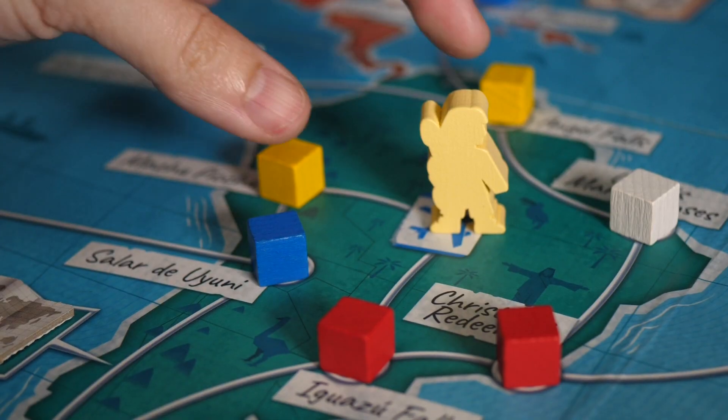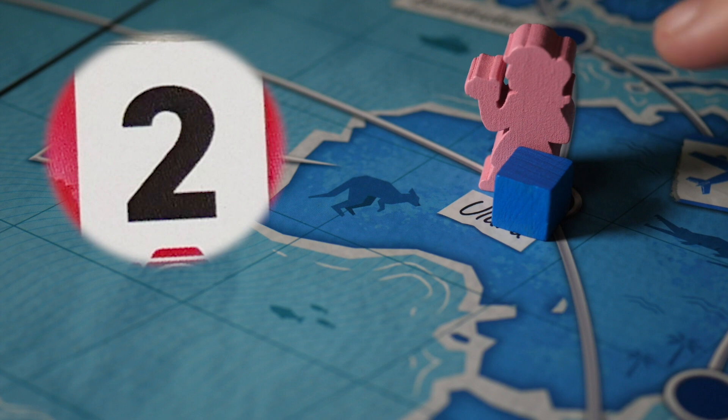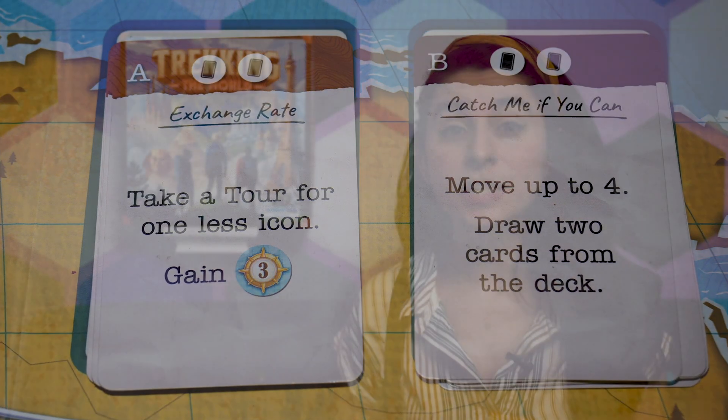Every turn, players must discard at least one Trek card to move to a different location. Each Trek card has an icon and a number. The number is the number of locations the Trekker can move on the map. The icon is used to take a tour and claim destination cards, as well as activate journey cards. These cards are either one or the other — either two movement or one camera — and can never be used for both.